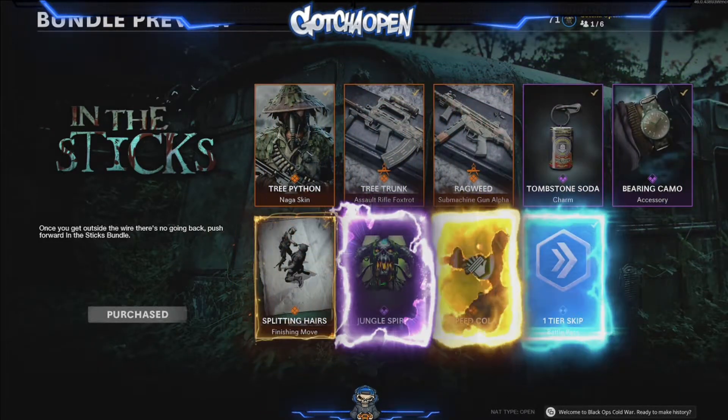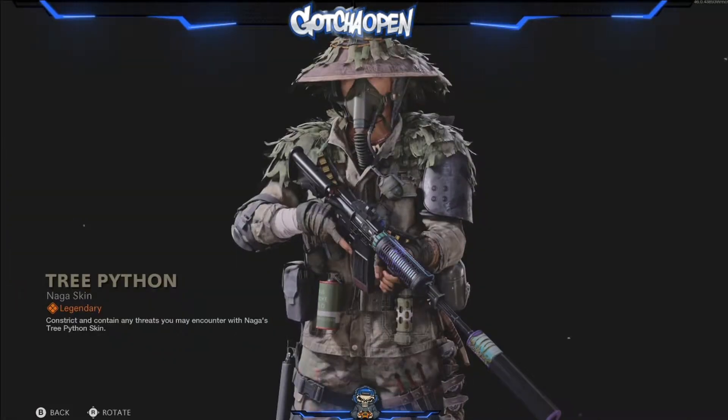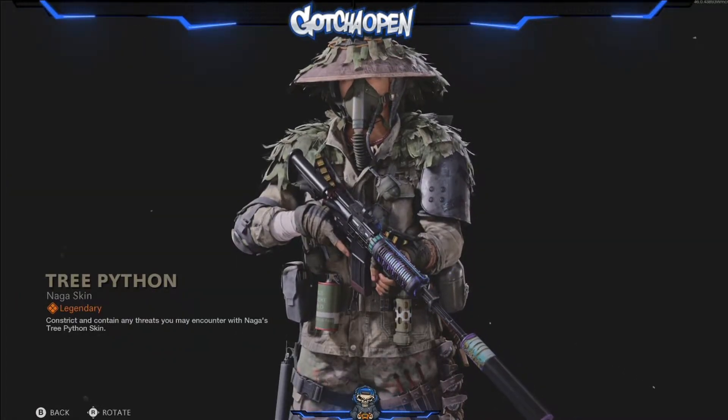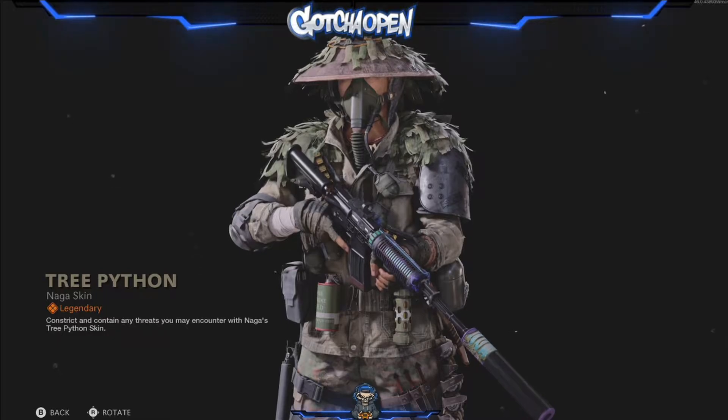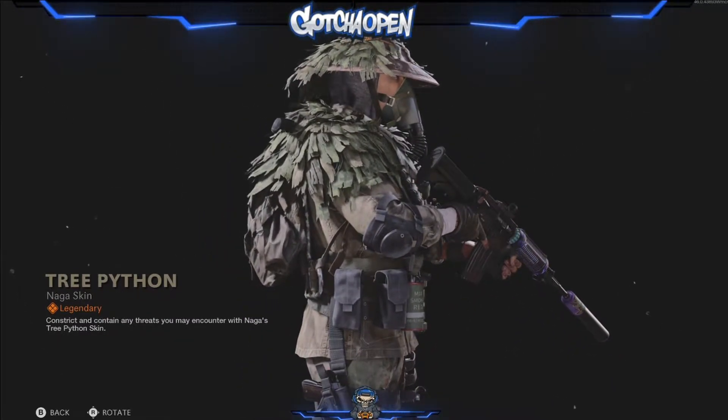This one will set you back 2400 COD points. In it you get the Naga character skin. This one is good for you snipers and campers that like to hide in corners and bushes and lay in the grass — you know who you are.